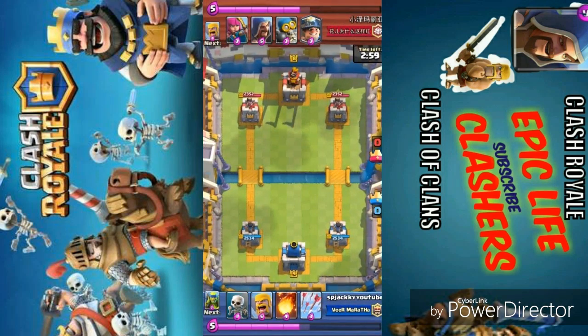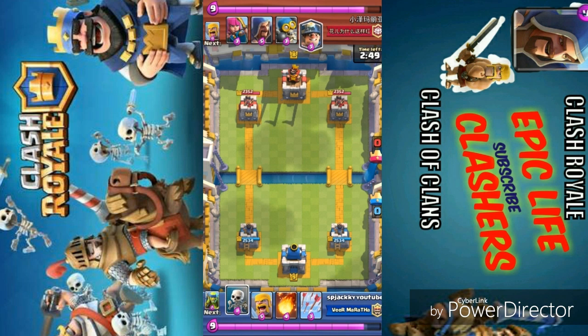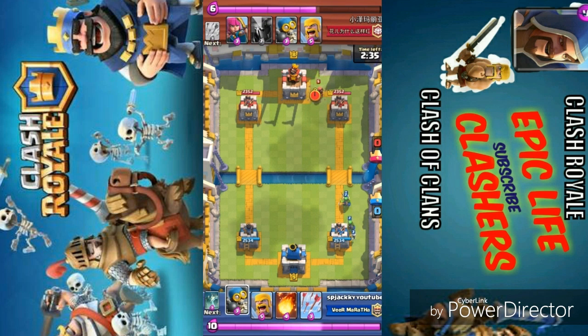So let's check some replays. First of all we are facing someone who has a Miner — a legendary card. Right now I am waiting for my elixir to get filled and he is waiting too. He is going for the Miner and I am going with the Skeleton army — that was a great placement as it would destroy the Miner. The Miner is one of the great units in Clash Royale but it can be taken out very easily if you know how.